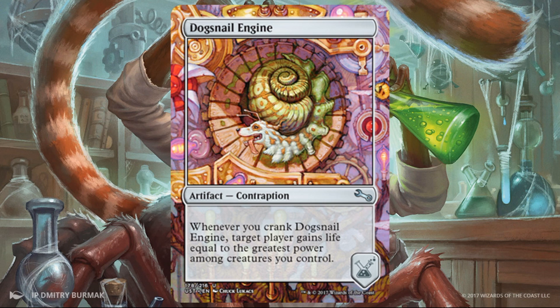Dogsnail Engine — this was the first contraption they ever previewed. Whenever you crank this one, target player gains life equal to the greatest power among creatures you control. Again, a payoff for having a high-power creature, just what Crossbreed Labs wants. Life gain isn't thrilling most of the time, but if it can be significant over time, I'm really starting to pay attention. It could become a lot better — and it's just a free roll. Also keep in mind that these effects are typically pretty open-ended. This says target player, which could be relevant in multiplayer games. Always read your contraptions very carefully.